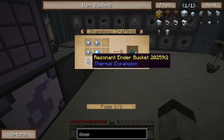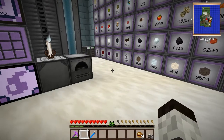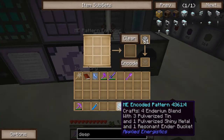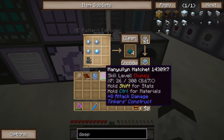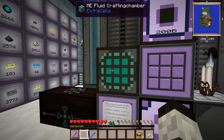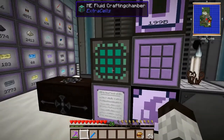For the enderium blend, it's 3 tin, a shiny metal, and a resonant ender bucket. Instead of bucketing resonant ender manually, I'm using the AE Fluid Crafting Chamber. I put a recipe in a pattern encoder — a bucket of resonant ender, 3 tin, and a shiny metal — and throw that into the crafting chamber. Whenever it needs to craft, it goes through here.